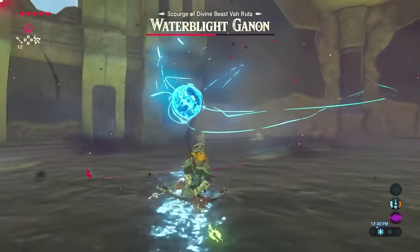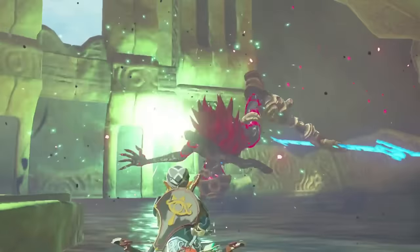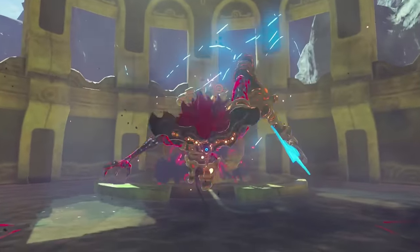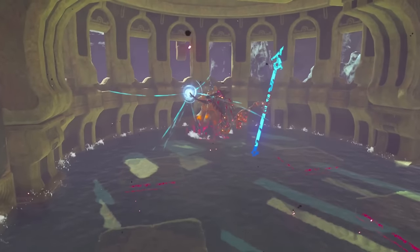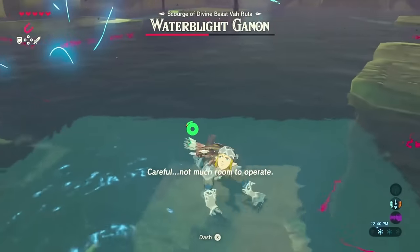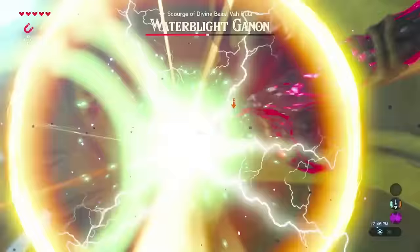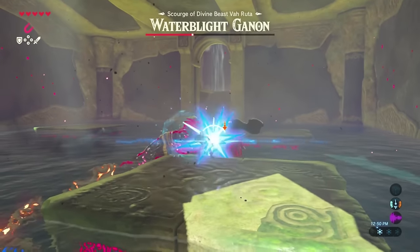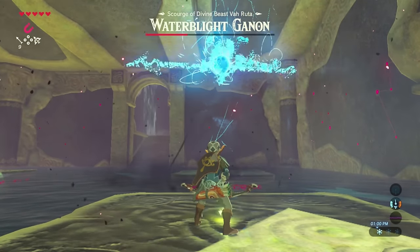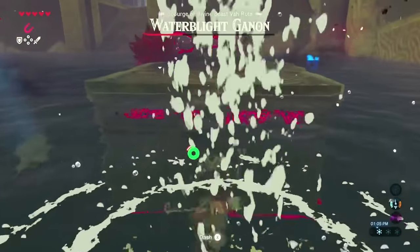Nobody on YouTube — at least that I've seen — has done it the way I decided to beat the boss. Basically, aim for the eyes. I have a Pro Controller, so the motion controls help, and if you're using the bow you should be using motion controls. This second part is going to be the easiest part — he will not even land a hit on you if you do this correctly. All you're going to do is aim the bow at his eye, he gets knocked out, then you slash at him with your sword. I do recommend using a spear on this part because it has a longer reach, and most spears do the same damage as a guardian sword anyway.